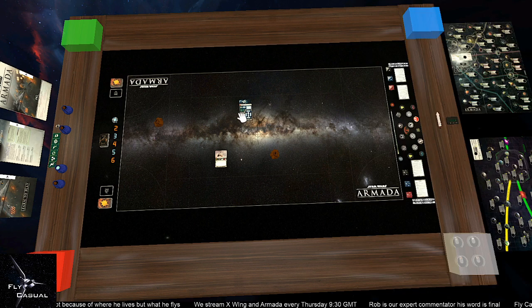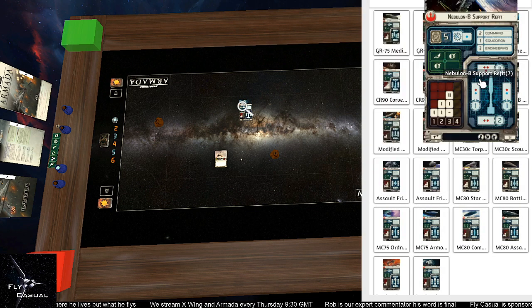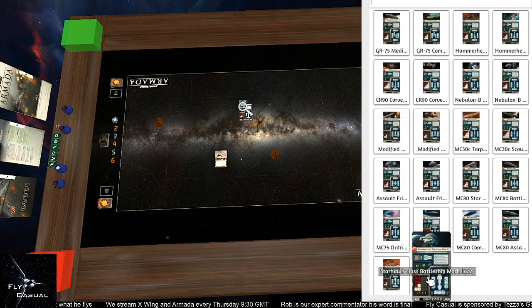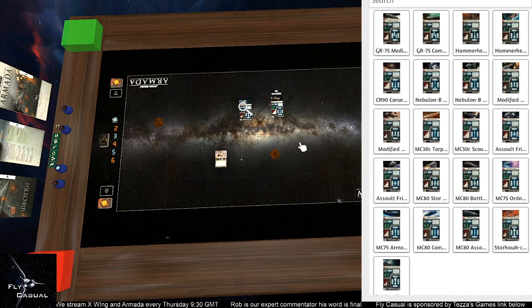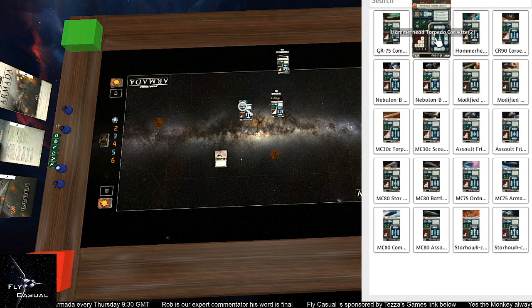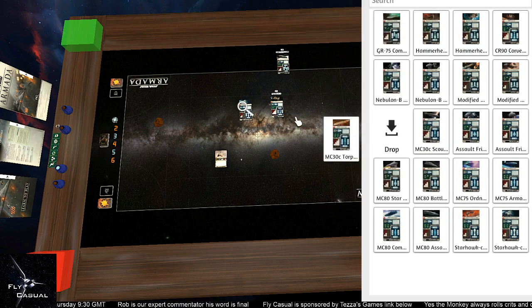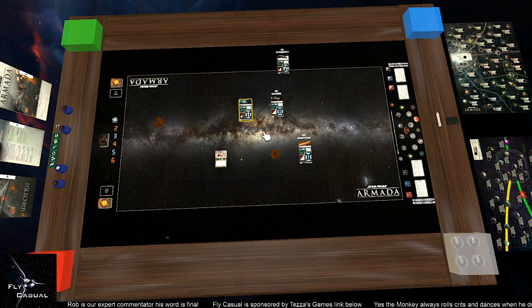I'm going to build my TRC Corvette list — a very easy one to build. We search our ships and you've got all the rebel ships, even the Starhawks. Let's start with rebel corvettes. I also had a GR-75 transport — the medium, not the combat version — and a torpedo frigate, the MC-30. That is all the ships I'll need. Just highlight the bag, right click and delete or hit Backspace, and it disappears.